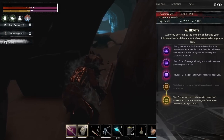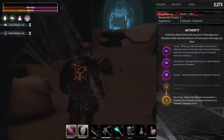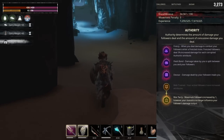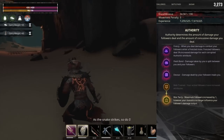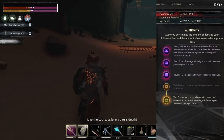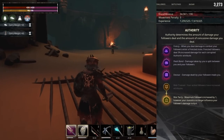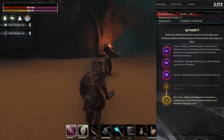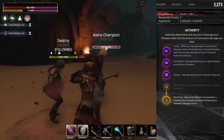The last perk in Authority is War Party — your maximum followers are increased by 1, however your statistics no longer increase your followers' damage output. Any armor or potions you're using to buff your followers is no longer going to work. You can use whatever combination of followers you want: two thralls like I did, a thrall and a pet, two pets, four zombies — however you want to set it up to fit your gameplay style.